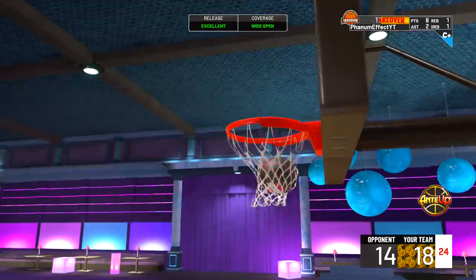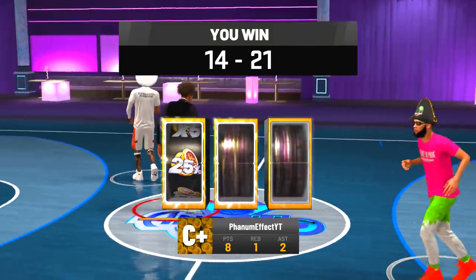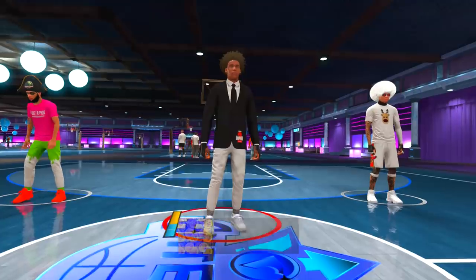14 to 18 now — we've got the momentum. IQ gets the steal, throws it to Hezi, green — that's it! Comment down below if you want to see more stage gameplay. It's your boy Badge Plug, you've been plugged in. Make sure to drop a like, hit that subscribe button if you're new, and I'm out — peace.